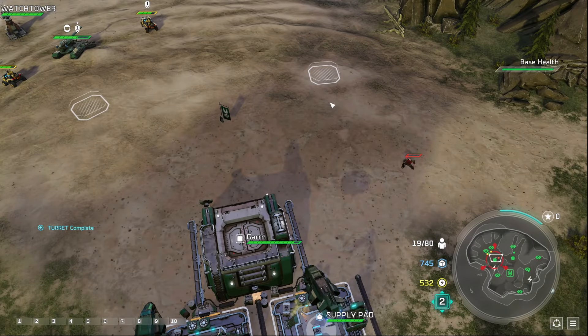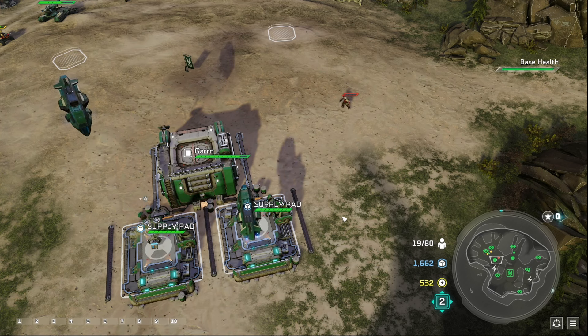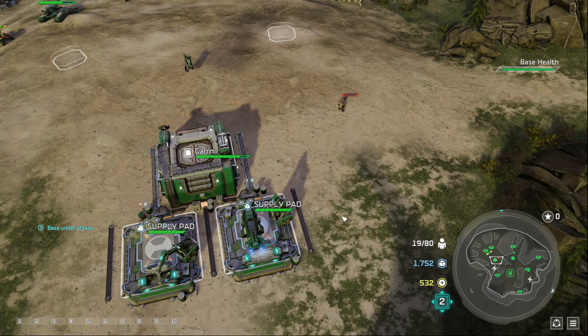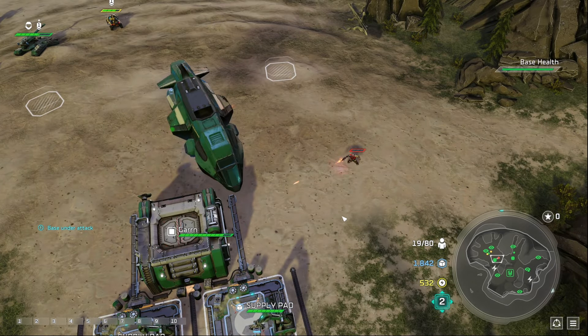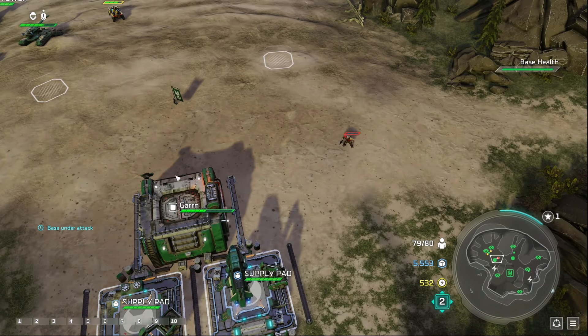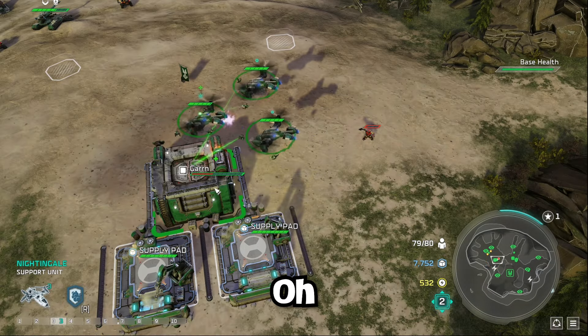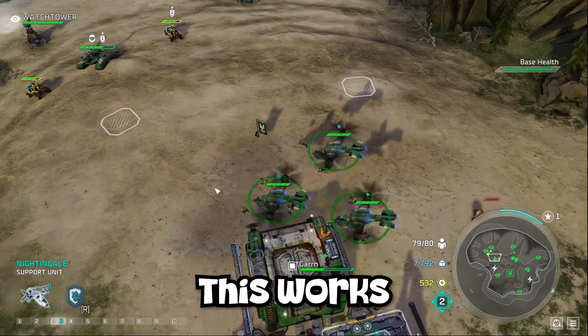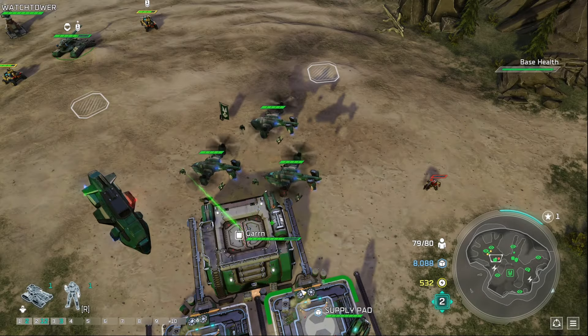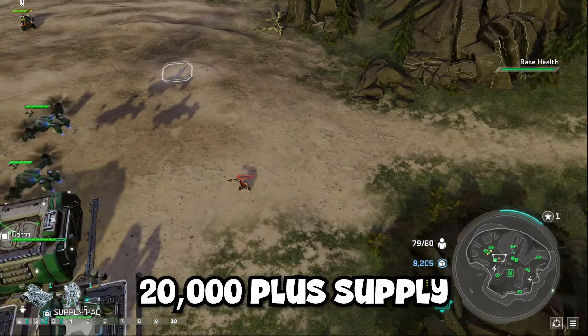A Grunt somehow ran away from my units and started attacking my base. My first thought was to finish off the Grunt and move on. Then an idea struck my mind: what if I let the Grunt live and just build up an army and stack up infinite resources? So I just did that, and it worked. I guess we'll just sit here and wait until we have over 20,000 supply.